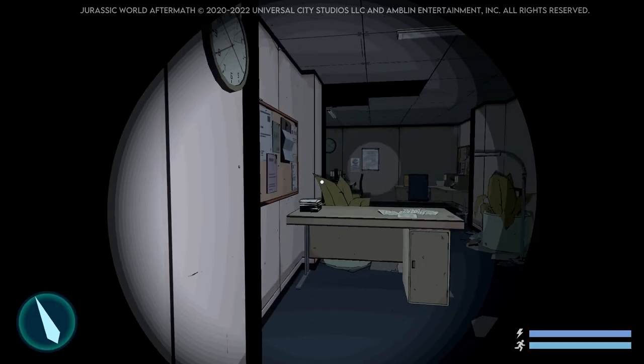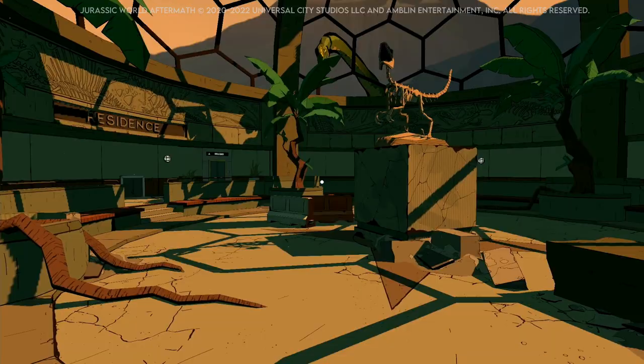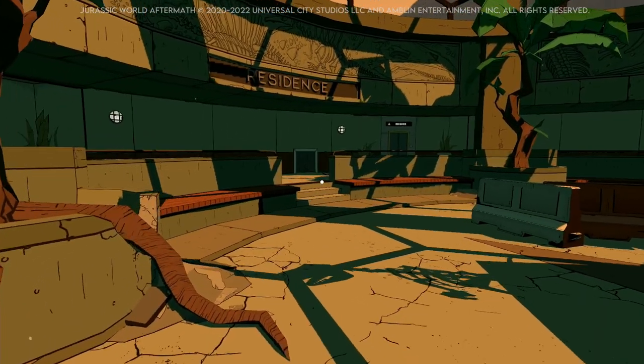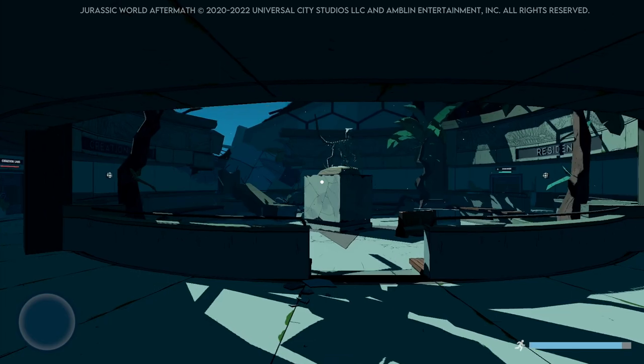Having been on VR, you might be wondering how exactly this plays out. Well, comparisons will be made to Alien Isolation — it's essentially an adventure game with some action elements, but with an emphasis on stealth and trying to evade the enemies. Here, those enemies take the form of various different types of dinosaur.